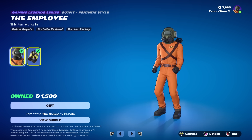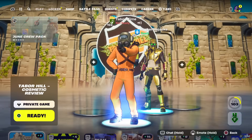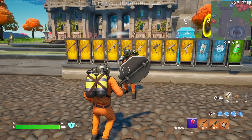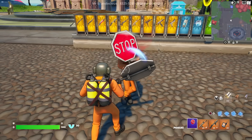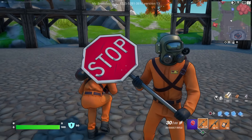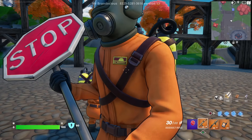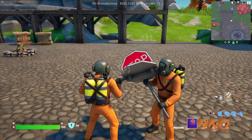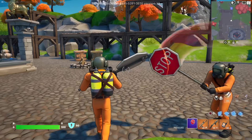If you just want the skin it's 1,500; if you just want the pickaxe it's 800; and the emote is 400. Let's take a look in game. Here is Jack — holy smokes, look how big the pickaxe is! That is huge. As Jack is demonstrating, the pickaxe is ginormous, but it's a full-fledged stop sign — and that really is a weapon in the game; you can beat up monsters with it.